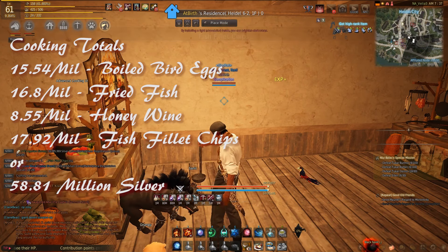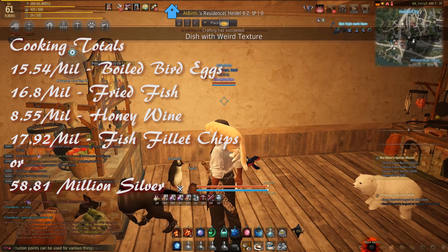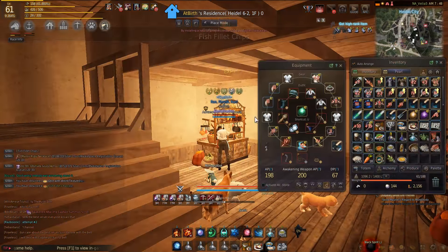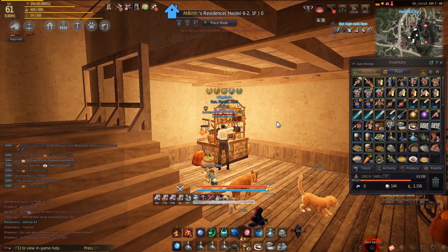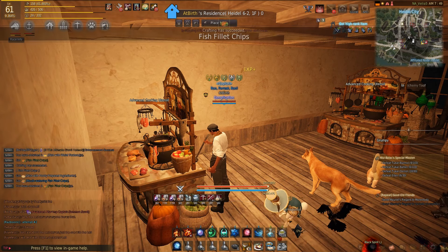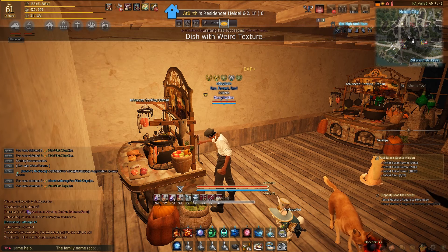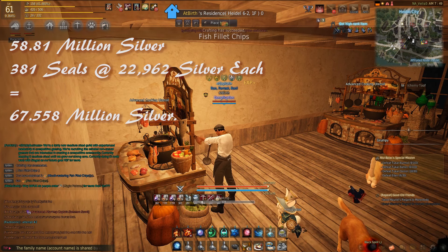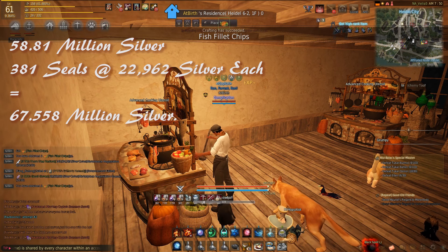Now that we're done cooking, let's talk totals. We're going to make 15.54 million silver for the boiled bird eggs, 16.8 million for the fried fish, 8.55 million for the honey wine, and 17.92 million for the fish filet chips — for a combined total of 58,810,000 silver for the whole imperial craft.